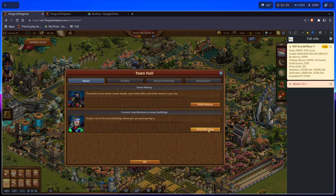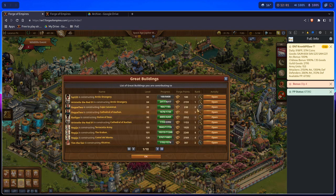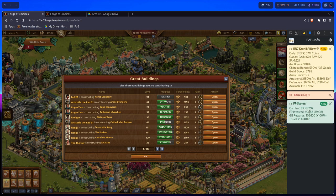If you go here and open the Great Building Investment List, it will open the Forge Point Status panel. It will tell you your on-hand Forge Points, invested Forge Points, and how many Great Buildings in total you are invested in.